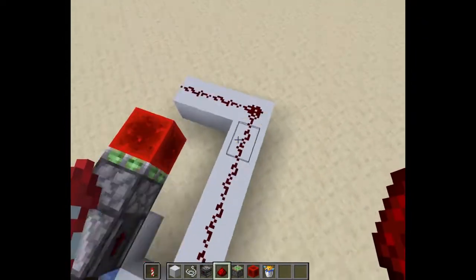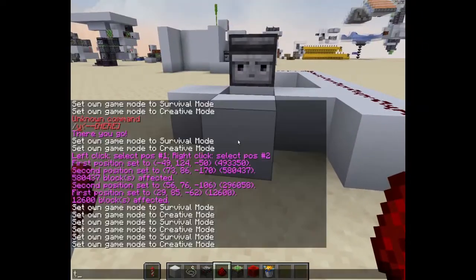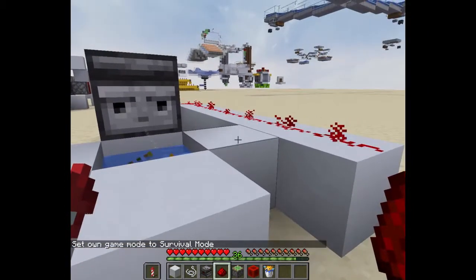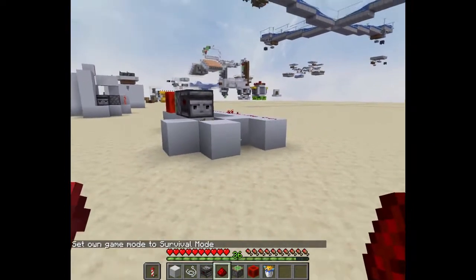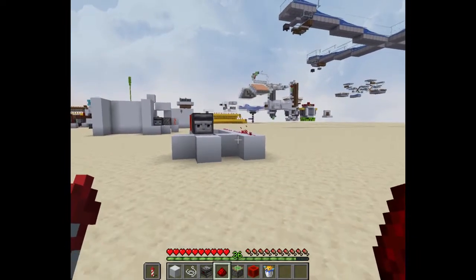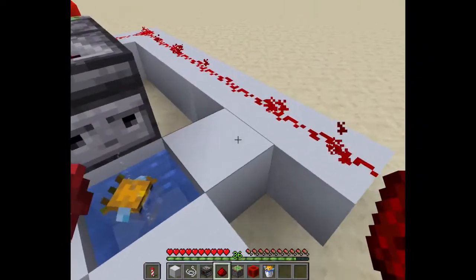So you can also use it to kill other players. When I'm going to survival mode, you can see that the redstone will turn on. And when you get away, the redstone turns off.